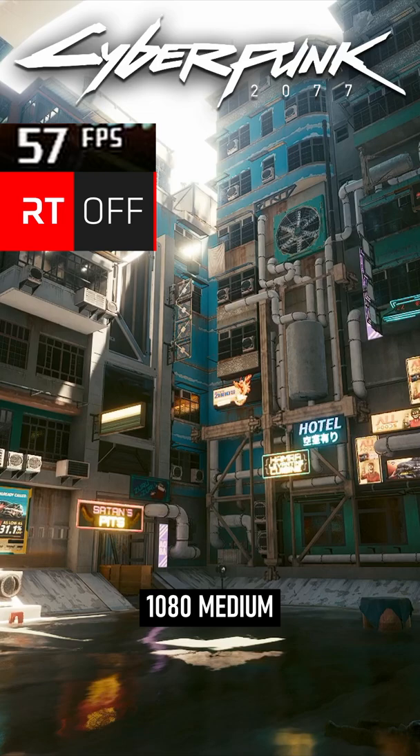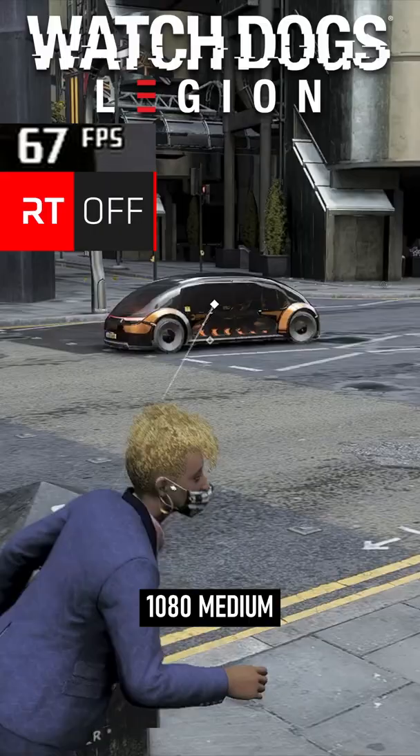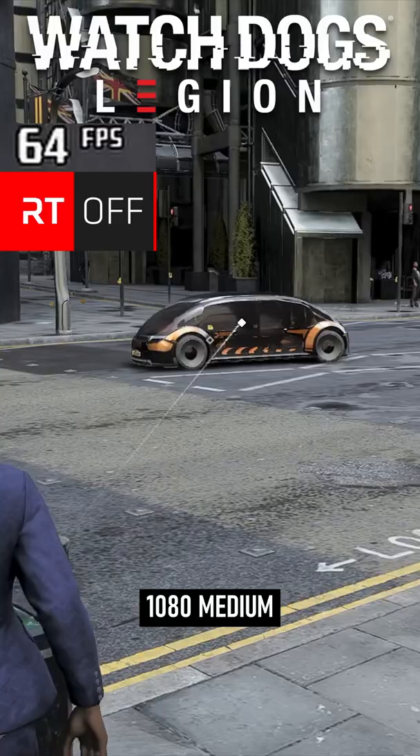Cyberpunk isn't this card's strong suit in the first place. Frames generally hang out in the 40s, but can go as high as 60 if there's not much happening. Adding RT drops that down to single digits. Again, FSR adds a handful of FPS at the cost of your long-term ocular health.